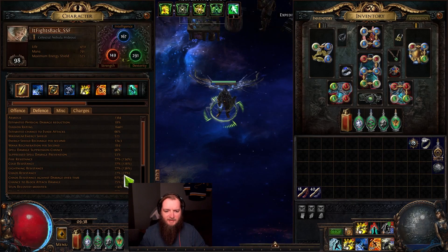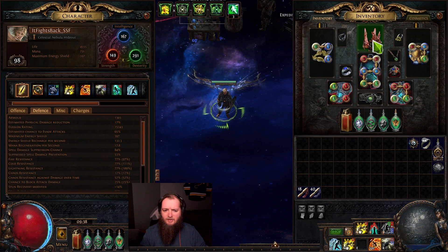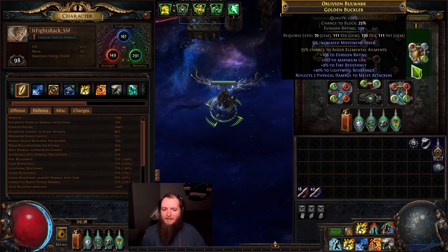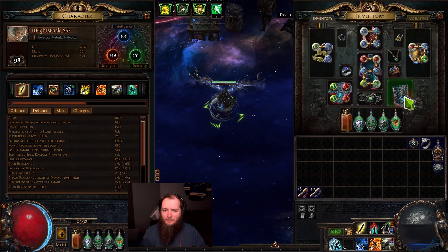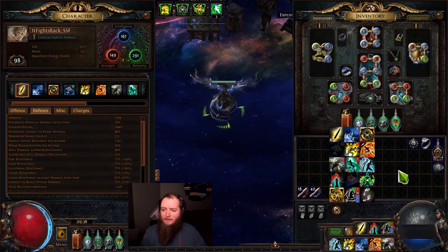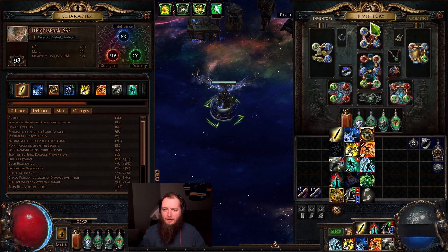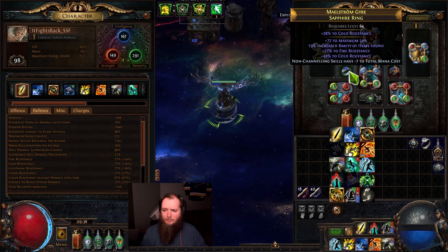What does this do to our resistances? Resistances are super solid now, so much so that I can start thinking about finally replacing some of this other gear. It's not as tied in anymore, so we can start upgrading elsewhere as possible.